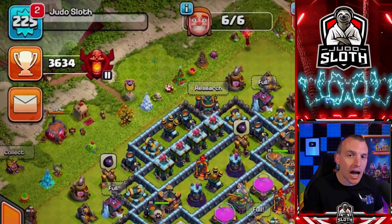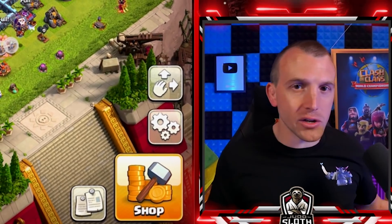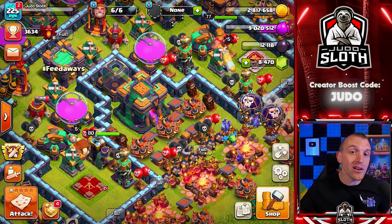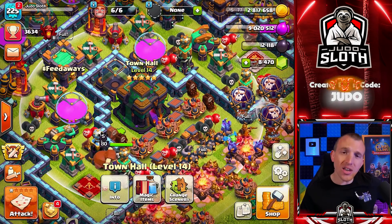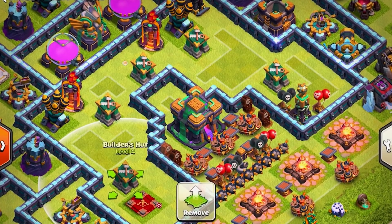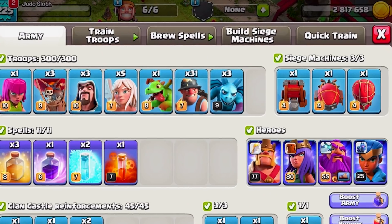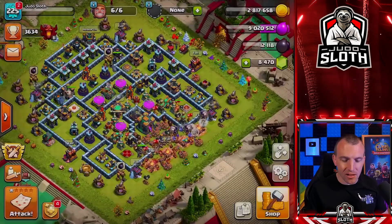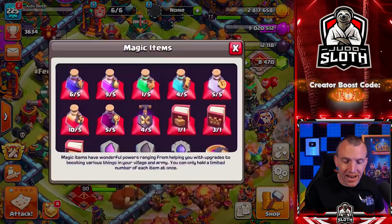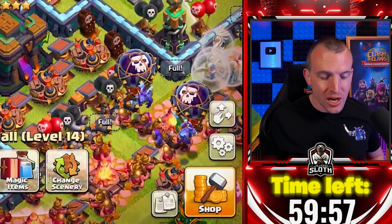Currently I am at 3,634 trophies. The reason we are doing this experiment is because I need to gain trophies for the video you guys will have seen by now, where we placed the battle builder huts around the town hall for defense. My first army is fully loaded, and I do have another army cooking in the background. The one hour will begin right now as we use the training potion. Let's go ahead and find a base.